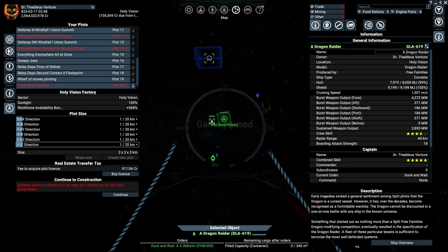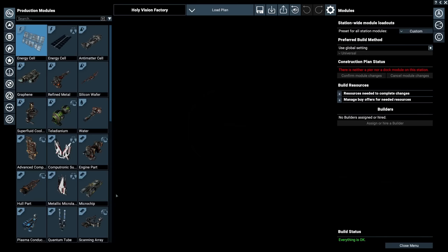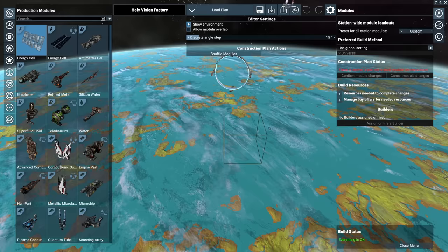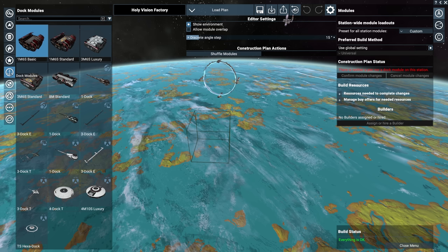Now we'd like to buy the license. It's about 97 grand here, but it's usually about 64,000 being this close to the gate without all these gateways surrounding. With the license purchased, one thing you might have turned off is Show Environment. I'd advise you to leave it on so you can get an eyeball on where the gate is and build your defense platform from there.